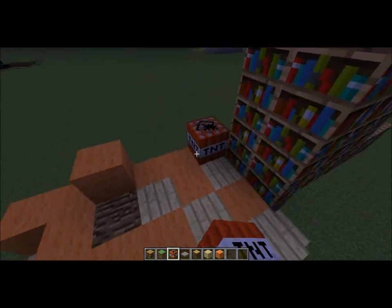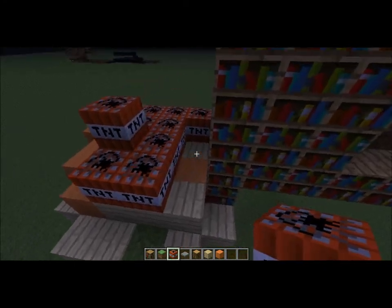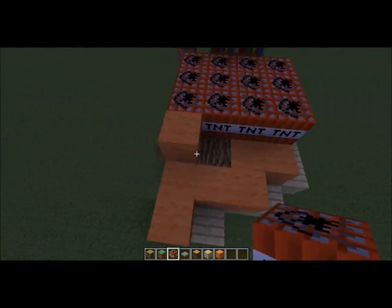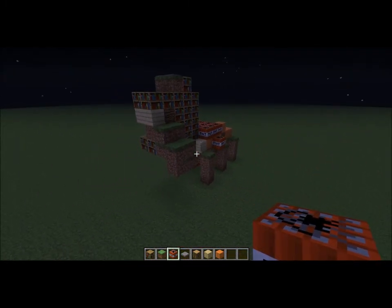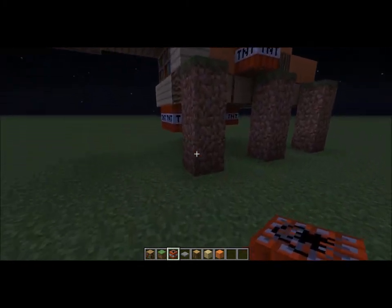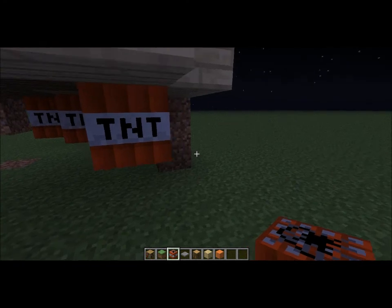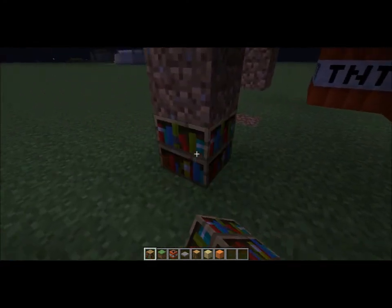Now we want to give him a saddle, because everyone rides cows. So we make a TNT saddle. That looks a lot like a cow now, but the one thing we're missing is hooves. So take off the bottom block of his legs and we replace it with bookshelves.